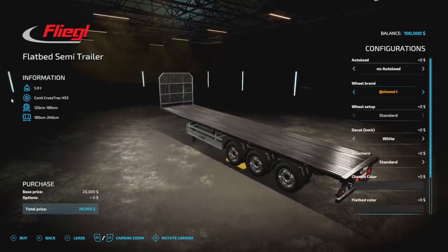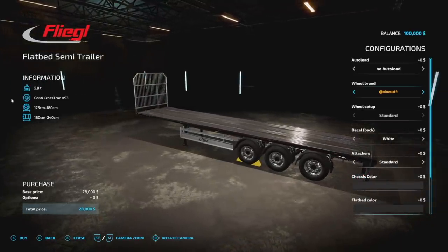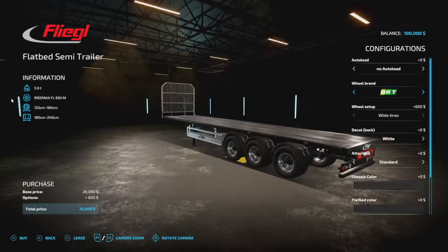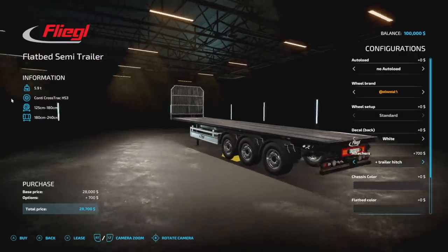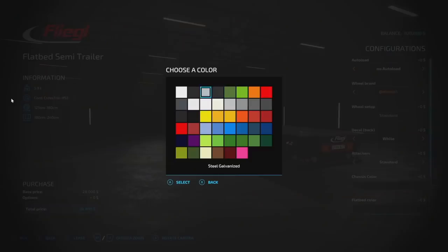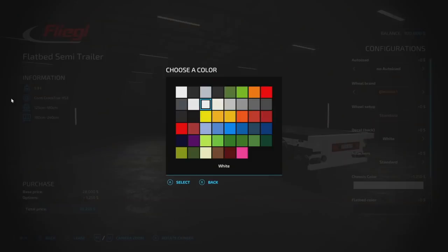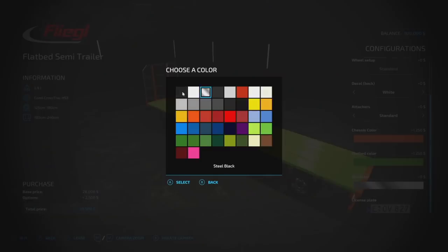Top Ace 888 may update the bale selection script later to match other autoloaders. Tire brands include Continental, Trelleborg, Michelin, BKT, and Bridgestone. Decals available in red, black, and white. Standard attacher with optional trailer hitch. Chassis color, flatbed color, and rim color are all fully customizable with lots of options including orange, green, chrome, and gloss red.